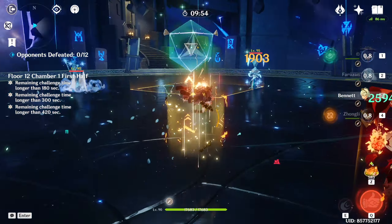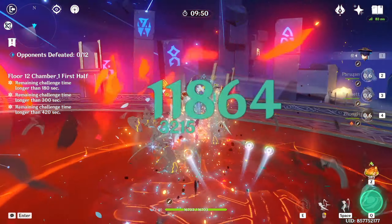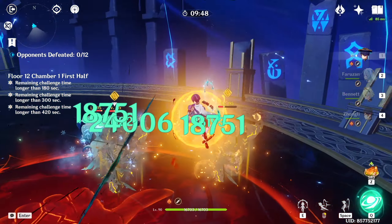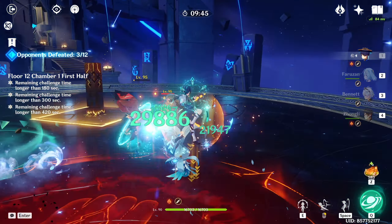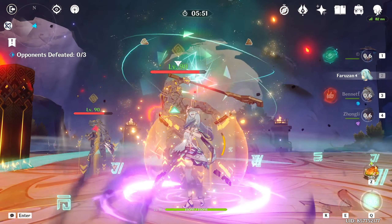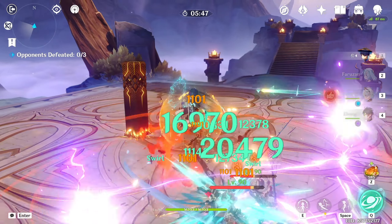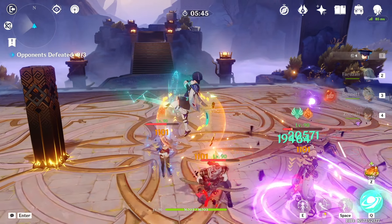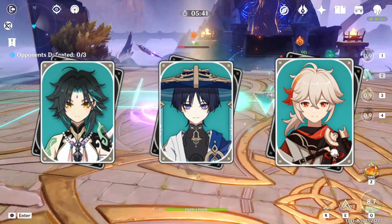Farazhan has a key focus on her burst, as it makes up all of her support potential pre-C6, and most of it at C6. However, her ability to generate energy pre-C6 is quite bad, so Farazhan is incentivized to be built with a ton of energy recharge for burst uptime. As of right now, while every Anemo character can be used as a DPS to some degree, the main ones with decent main DPS potential to utilize Farazhan are Wanderer, Xiao, and occasionally Kazuha.